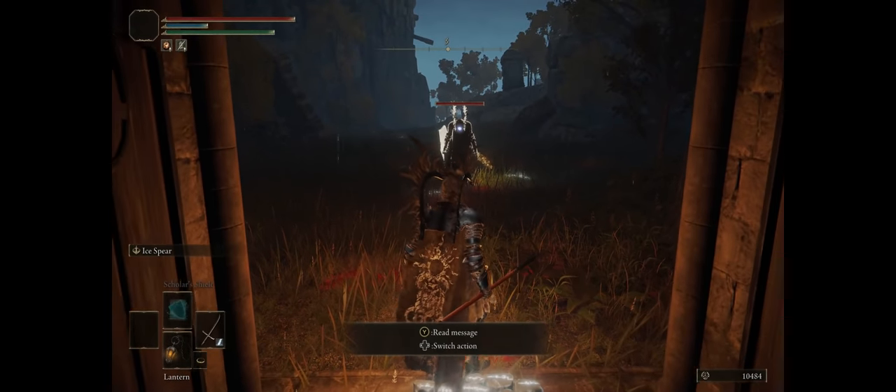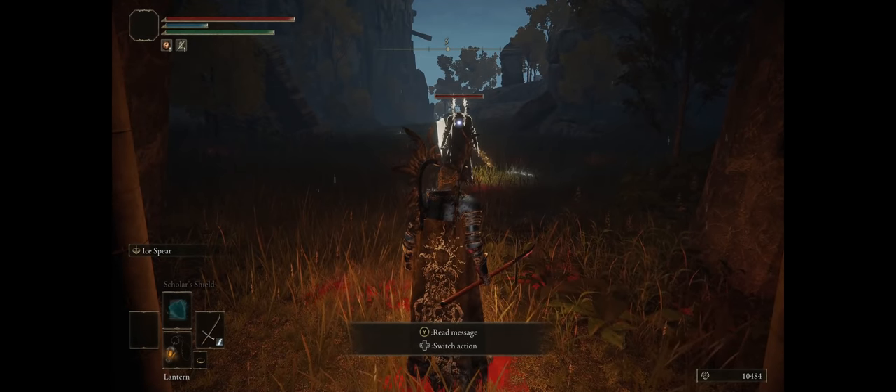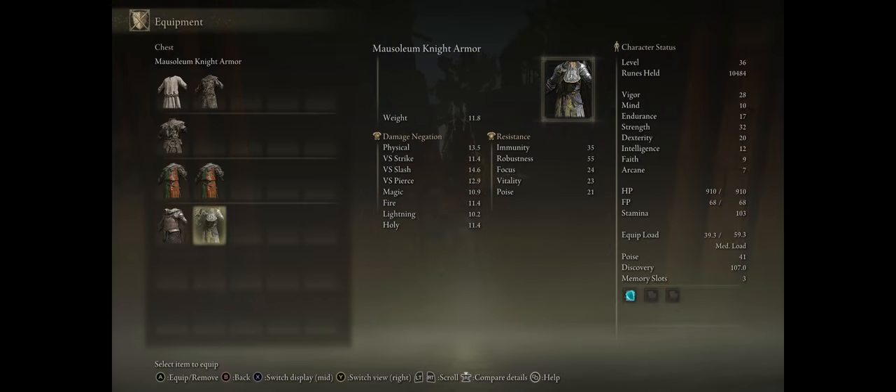Getting this shield is also simple, because it drops from an enemy right ahead that is very farmable. While hunting for the shield, this enemy can also drop the entire Mausoleum set — Mausoleum Armor, Gauntlets and Greaves — which are a very nice upgrade over your starter armor pieces, so it's basically a win-win situation.